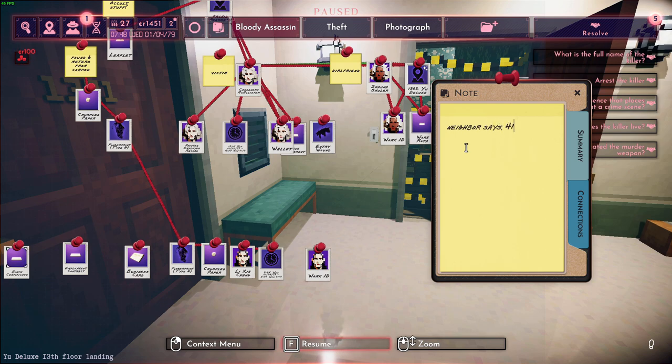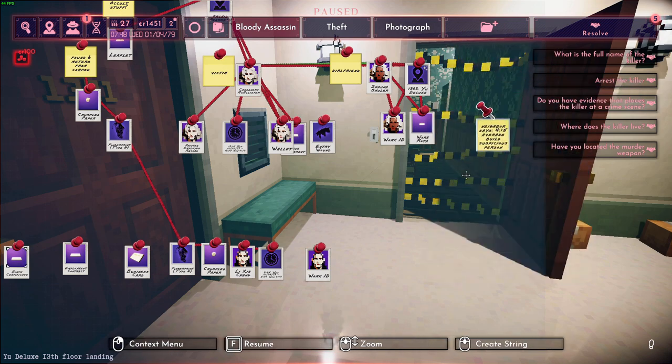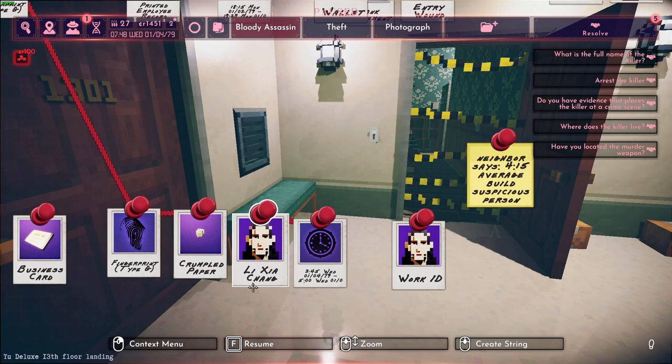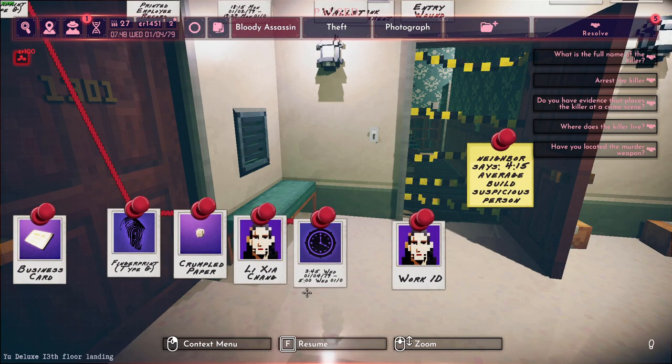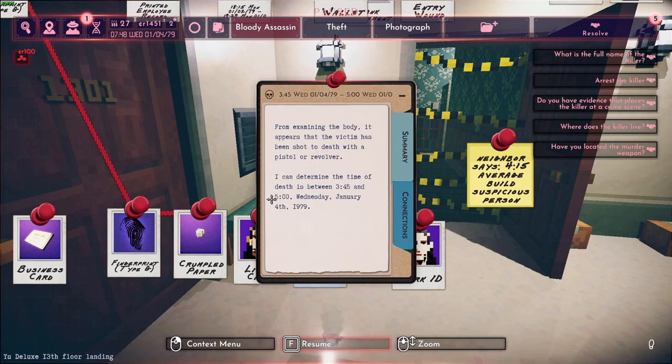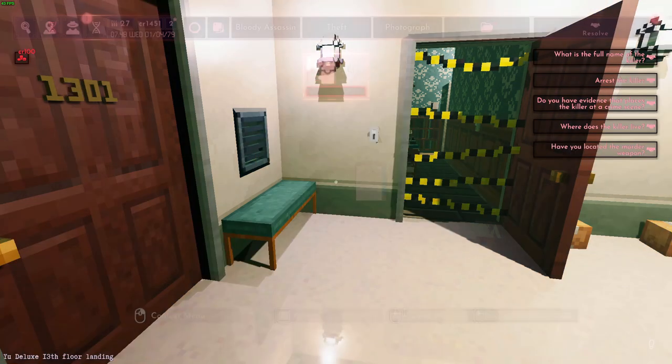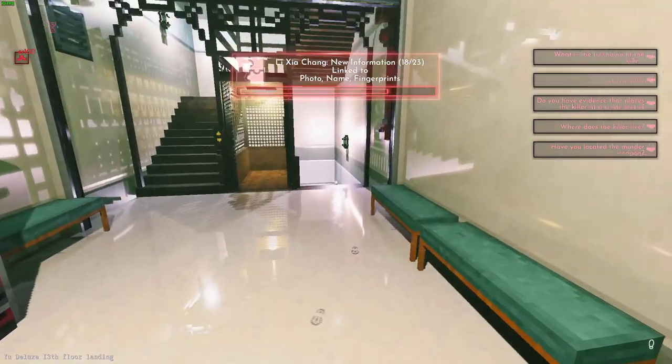He said 4:15. That murder happened between 3:45 and 5 o'clock. Which means at 4:15 somebody was probably the person who was killing around that time. So yeah, that narrows it down — if the guy's not lying to me. Now I've just got to find the camera room in this place.